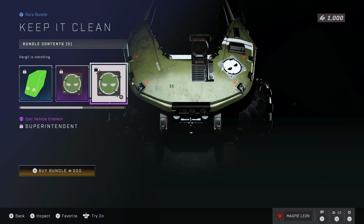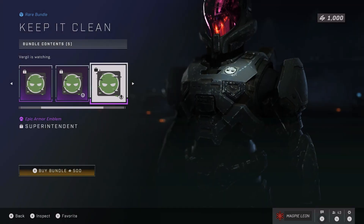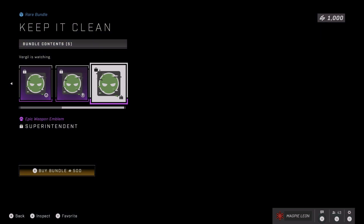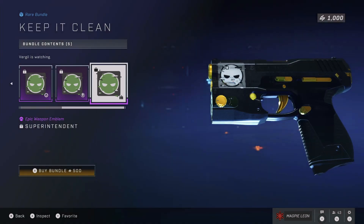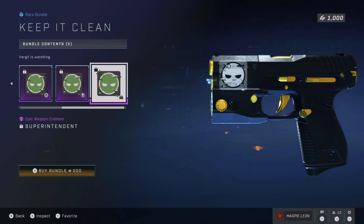I like the superintendent nameplate. Is it one of my favorites? No. I like the superintendent emblems on your vehicles and weapons, but would I use them if I had them? Probably not. But the real issue with this bundle is the pistol plasma AI color.